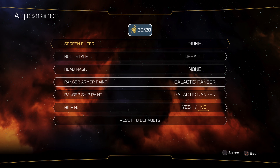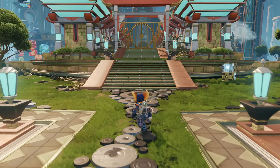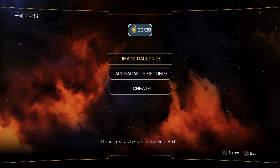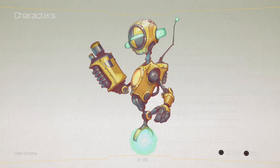So we have the image gallery, the cheats, and appearance settings. All of these are unlocked based on a certain number of gold bolts you have. For the last two cheats, which are infinite ammo and infinite health, you have to have 27 and 28 gold bolts respectively.